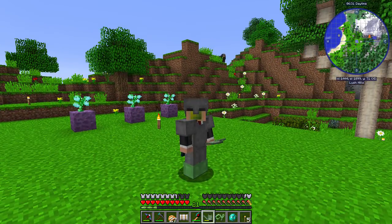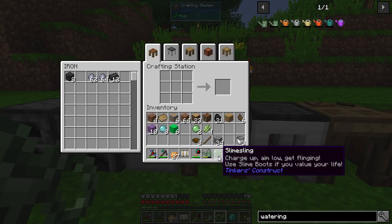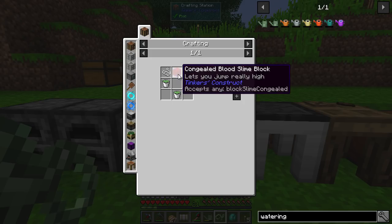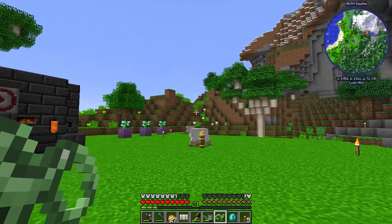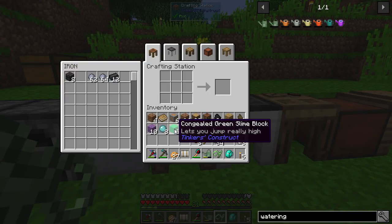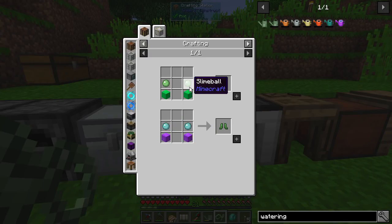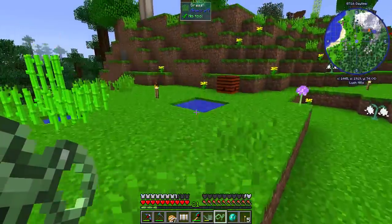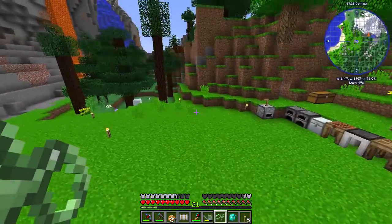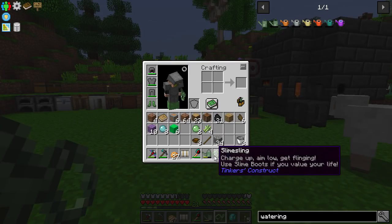I've got some different boots on and I've got this slime sling. These are made from slime. The slime sling is made from slime balls, string, and congealed slime block, which is just basically four of any slime together. This works with any slime. And if you cut down these trees, you'll get some congealed green slime blocks anyway, so that is always a good thing. The slime boots are made simply from one congealed slime block and some slime balls. These slime boots are bouncy, so if we come up here and take a bit of a running jump — there you go — you can see I'm bouncing around. And they also prevent fall damage. But the biggest, coolest thing is this slime sling: charge up, aim low, get flinging. Use slime boots if you value your life.